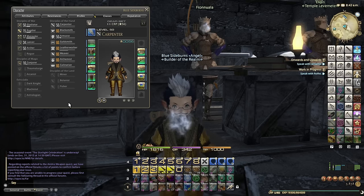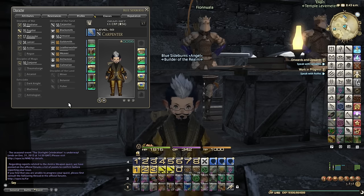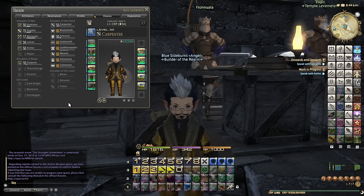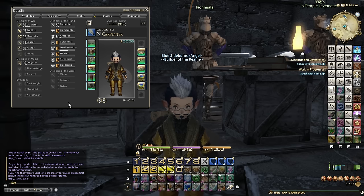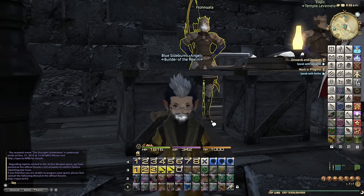The difference between power leveling and the new crafters series is that the new crafting series is designed for people to do it solo, 100% your own weight, no help, minimal amount of gil and so on - whereas the power leveling guides are do it as quickly as possible, regardless of budget, regardless of whether high-level crafters help you.